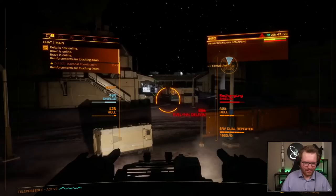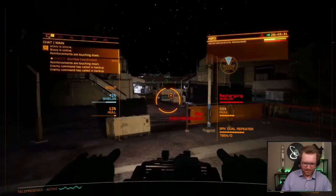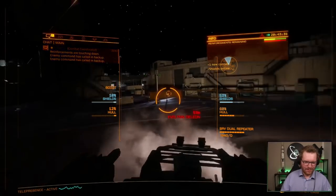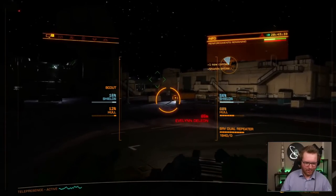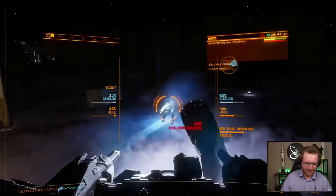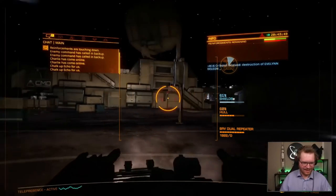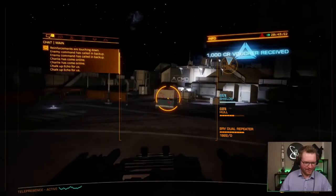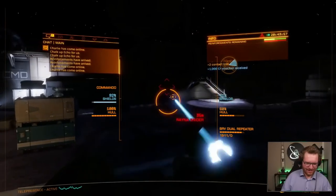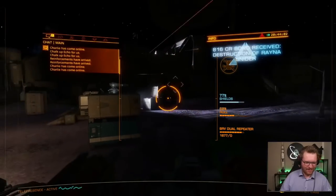Reinforcements are touching down. Enemy command has called in backup. Shields are alive. Get out in the open. This is more fun than it should be allowed to have. Reinforcements have arrived. Charlie has come online. Target shield is online. Target destroyed.